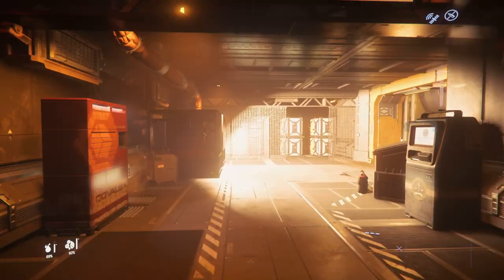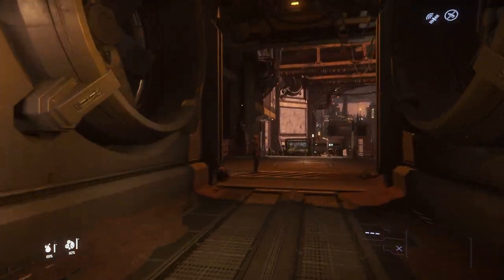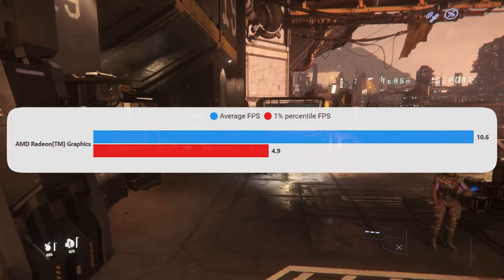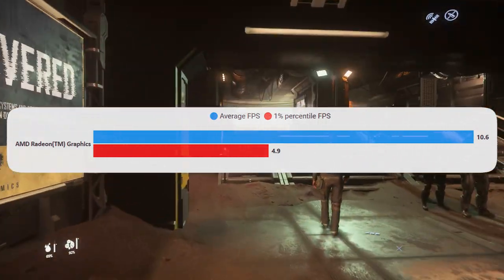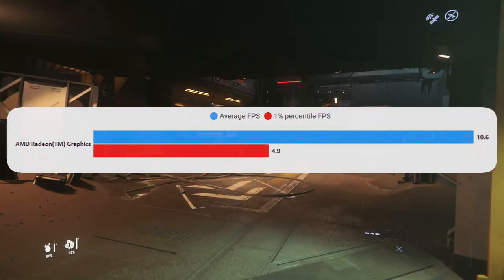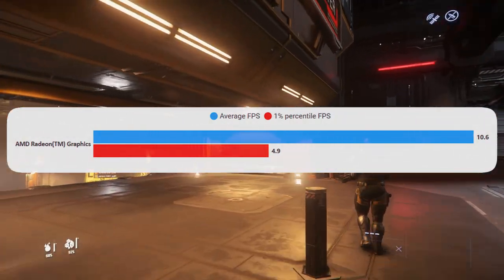As always, I've done my testing in Lawville. Normally I do around 20 runs to get a good average, but I didn't really need to do that this time, because on my first run I got 10 FPS - and that pretty much tells the story. These integrated graphics from AMD on the new 7000 series CPUs are not for gaming. At 720p, we're really trying to help it out here, but this is not great.